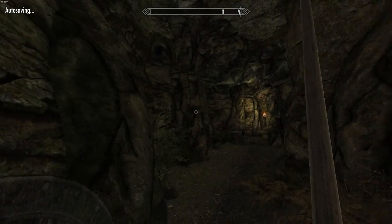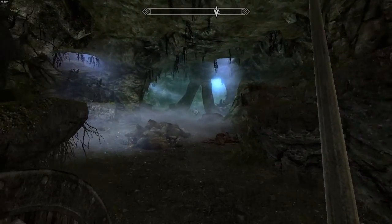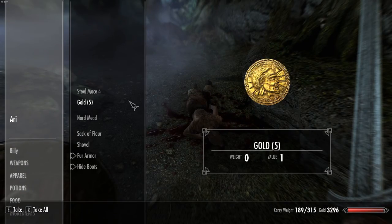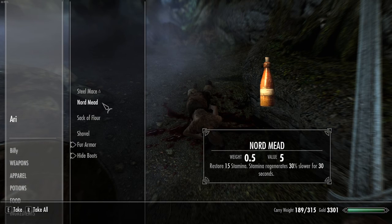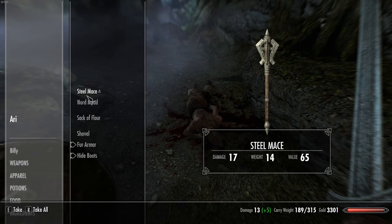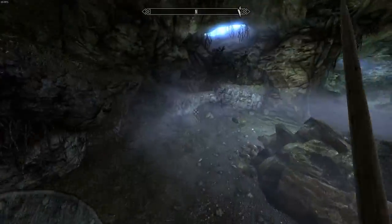Talking about moss — I've been watching the IT Crowd recently, the program, where one of the characters is actually called Moss. So that's quite strange. There's a Steel Mace — I've been thinking of using a mace. It does a lot more damage, but more than anything I would prefer a sword. I don't know whether I should go with a mace. I'm going to take it just in case I change my mind.